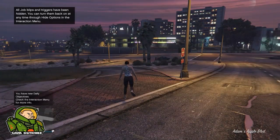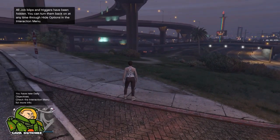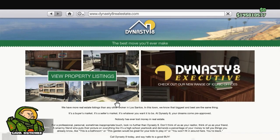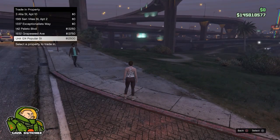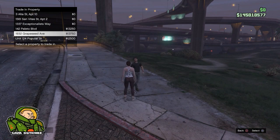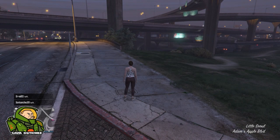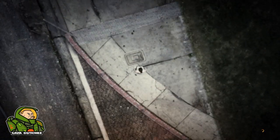So guys, once you have spawned on your second character, go into passive mode so no one kills you. Go to the internet, go to Dynasty 8, view property listings, and make sure you set the option to low to high. As you can see, for slots four, five, and six I already have the cheap apartments. You need slots one, two, and three to unlock four, five, and six. Make sure these are the cheapest apartments. Then click pause, go to online, go to swap character, and head back over to your main character — and this is where the glitch starts.